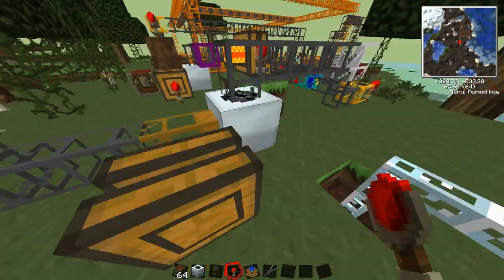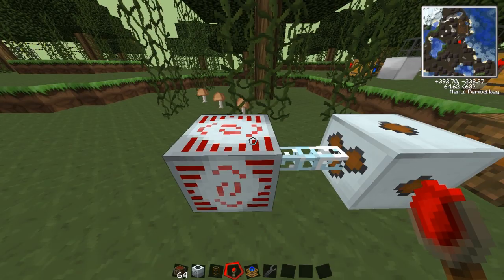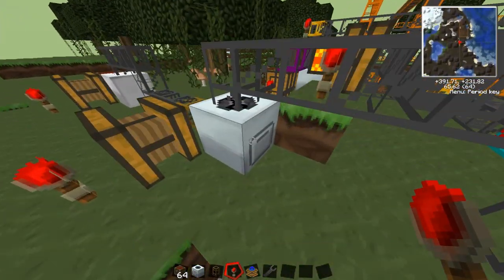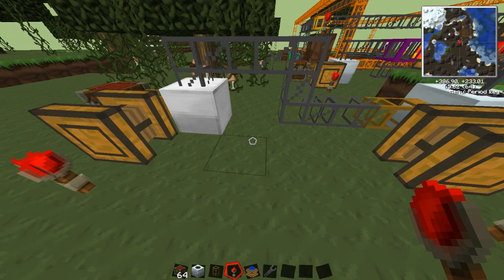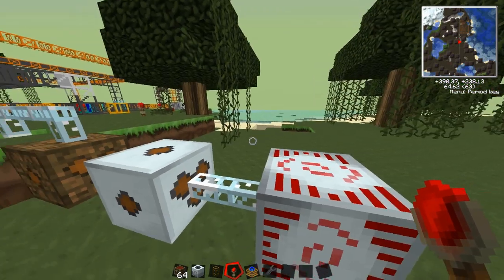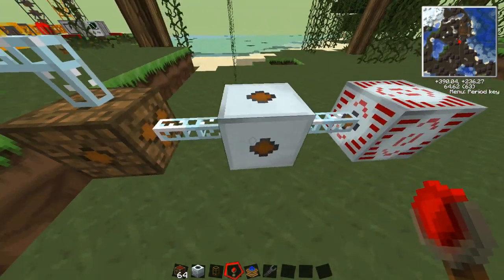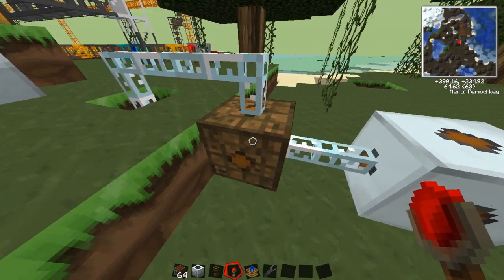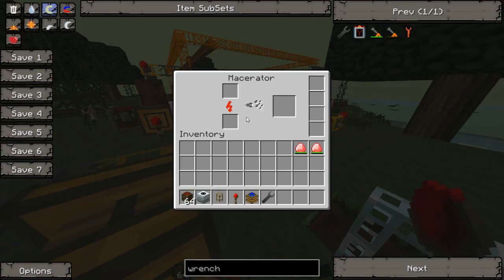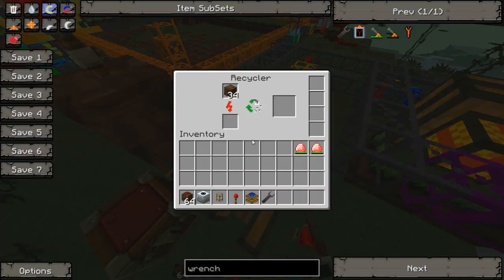So that's how to work the macerators - inputs in the top, output out the side. To power them, I'm using something called an MFSU which outputs 512 EU - I'll just call it high voltage for now. Macerators don't take high voltage - the block will get destroyed if you attach it straight to a high voltage output. So I've got a medium voltage transformer here which takes the high voltage, transforms it down to medium voltage. Then a low voltage transformer turns the medium voltage into low voltage and sends it down this glass fibre wire - which is the best form of wire - and it's all linked up underneath. You can tell it's powered by this little red arrow; if there's no red arrow, it's not powered.